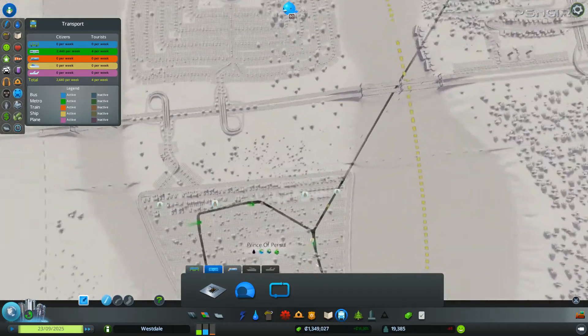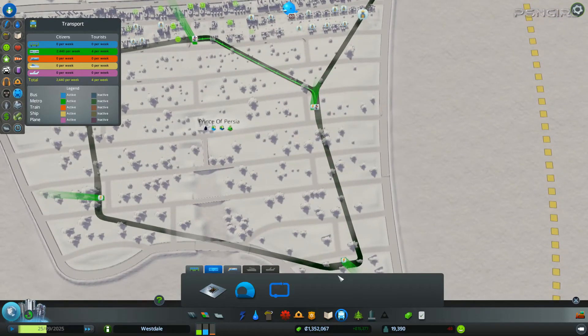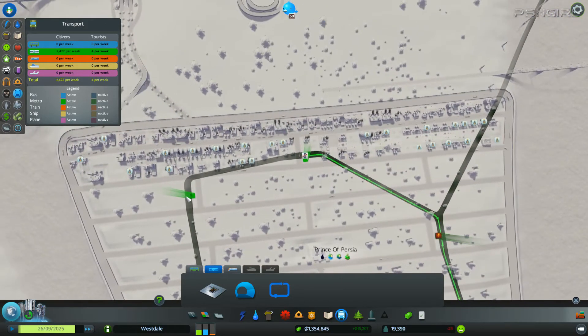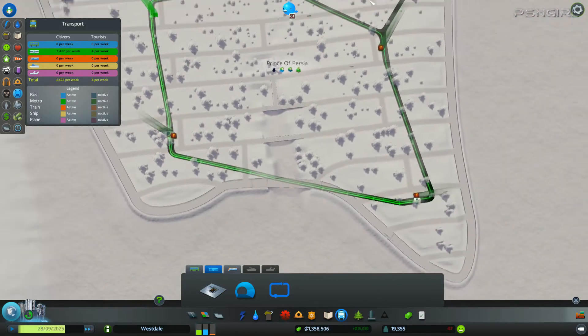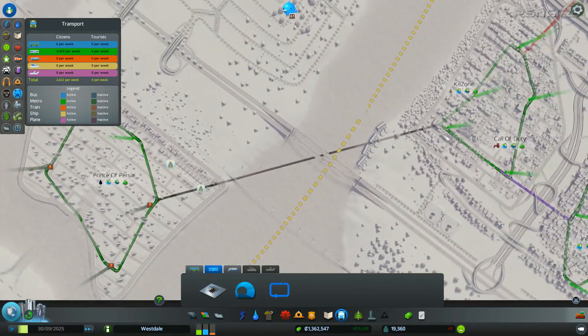Let's connect our subway line right away. Create a new line, go down this way, add a stop, add a stop this way, that way, that way, and connect that way. We'll go the other direction and finish it off. Now we need one going in between here to there for transferring people.